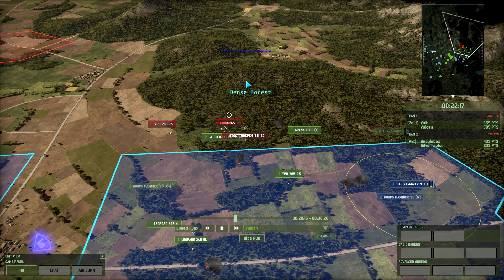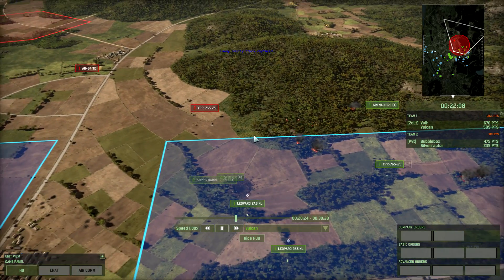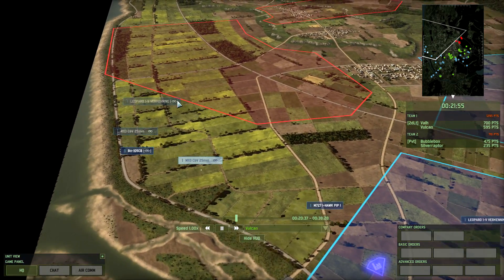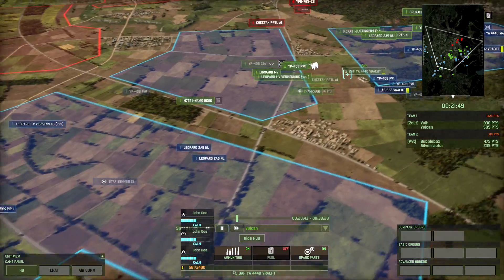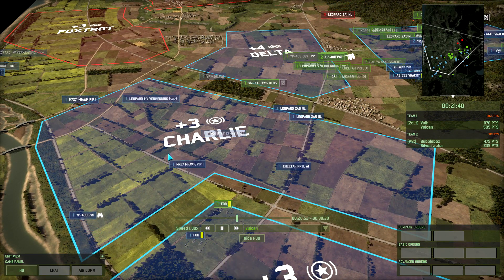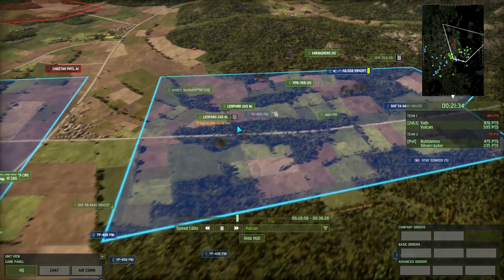We are now on 1,250 points against the enemy's 690 — almost doubling their points at the moment. Val's moved his 2A5s up to start attacking these APCs. Considering nothing has been happening on the left and Silverraptor has not pushed, I've decided to leave my recon there but my tanks are making their way to the right side. Soon we are going to have four 2A5s on the right side to push with, which is crazy. I'm also bringing over my AA — the two I-Hawk PIP-1s and the Cheetahs — to maintain AA support for those tanks.